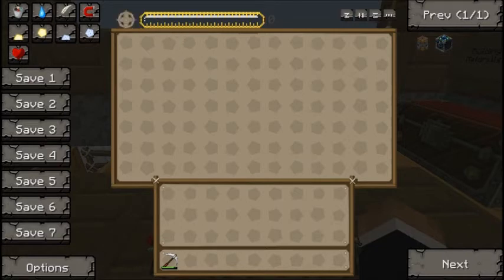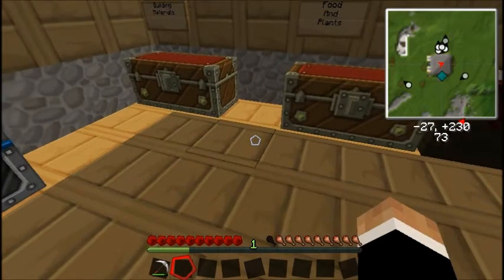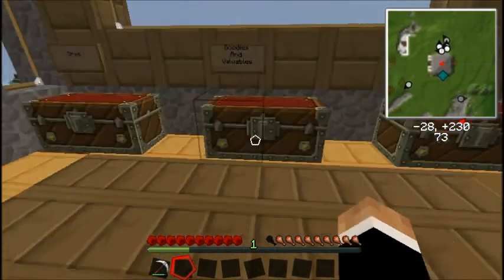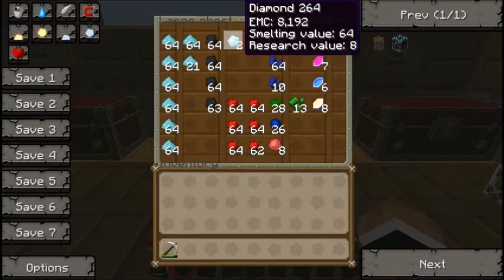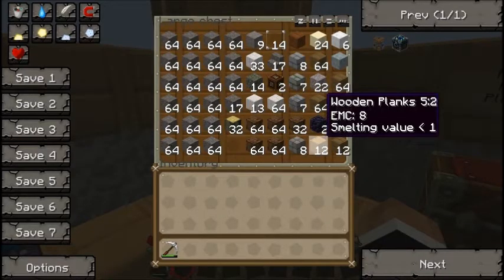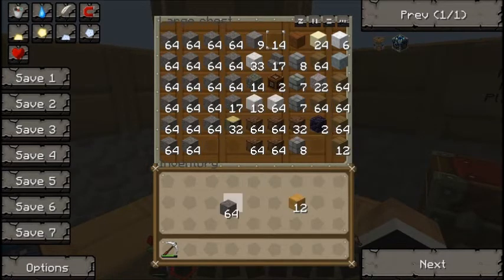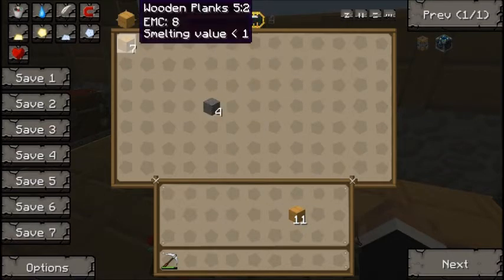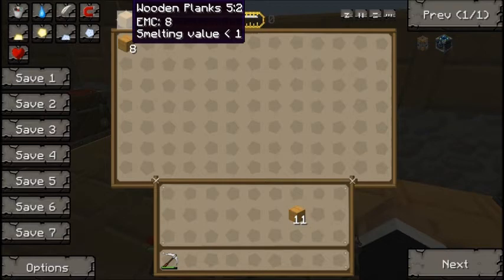You have a slot in there and a bar. Now if we get some stuff — I want more of that beigy kind of skin-coloured wood. It has an EMC on it, so a diamond has 8192 EMC and wood has 8. Cobblestone and stone have one each. So it takes like 8192 cobblestone to make one diamond, which is quite a lot. If we put one wooden plank in there, which is what I want to make, and use that as the currency, that should begin to make wood. One stack of cobblestone will make eight pieces of wood, which is about correct.